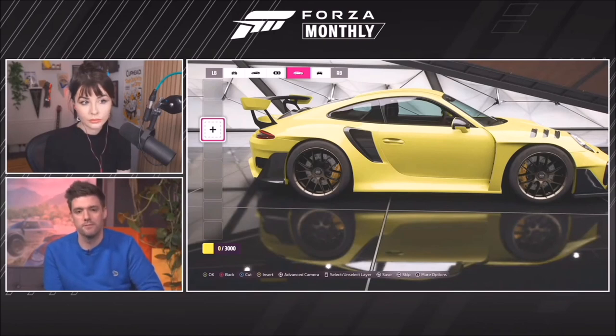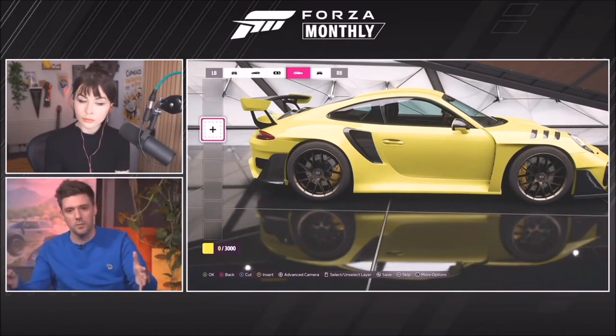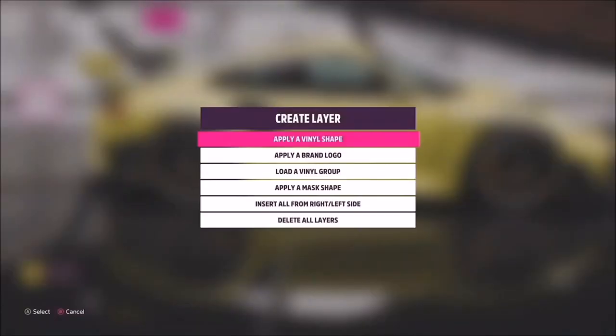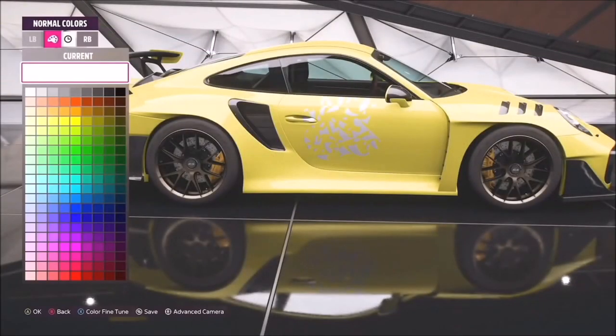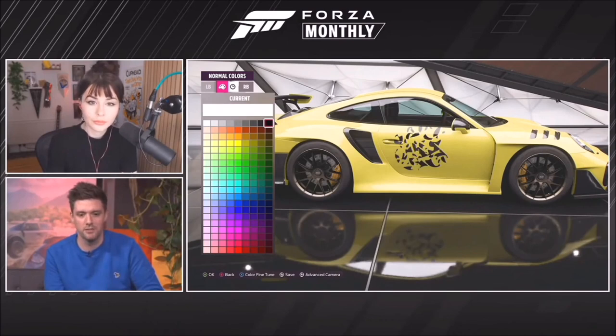The new UI has been brought in line with what users might expect from a modern painting package like Adobe Photoshop. The layers, previously displayed along the bottom of the screen from left to right, have been moved to a vertical stack on the side of the screen, so the order of layers makes more logical sense as you apply them.